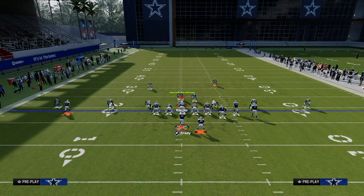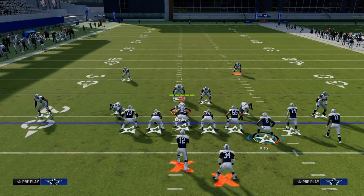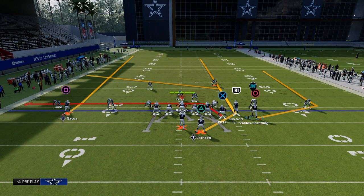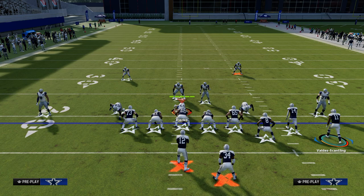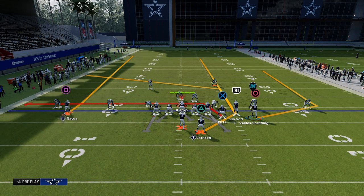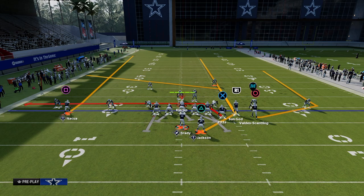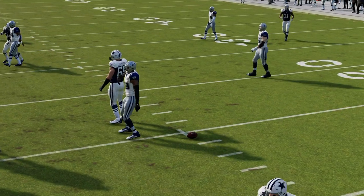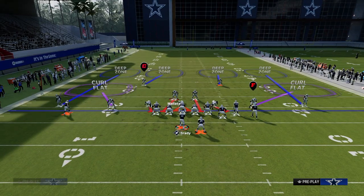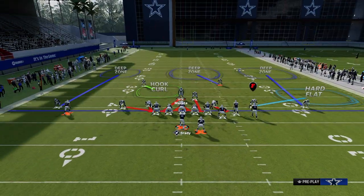Same protection — slide right. We're going to put our slot receiver on a slot-apprentice post, tight end on a drag, and running back on a streak. Our first read is always the quick flat to the right side. If we see defenders back off or leave that space, we throw that. This is probably the best defense they can play against both Durham and double corner. We're mainly reading the user — if he runs to the running back, we work the high-low read between our slot post and our tight end.